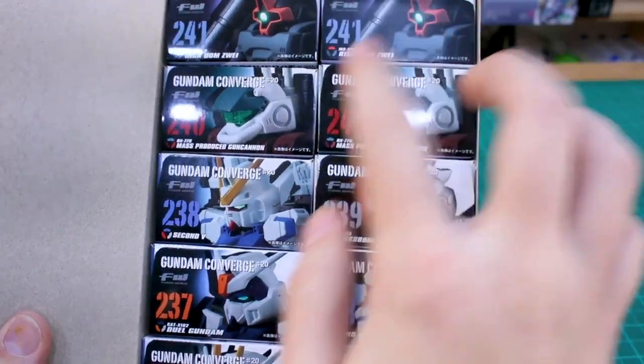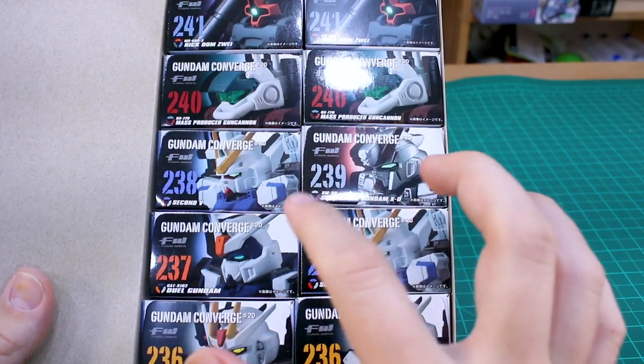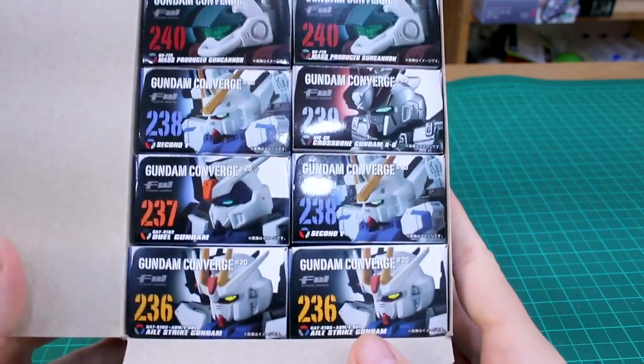All right, well there we go. So we got two Doms, two Gun Cannons, two Second Vs, and just one Crossbone and one Dual Gundam and two Aile Strikes.